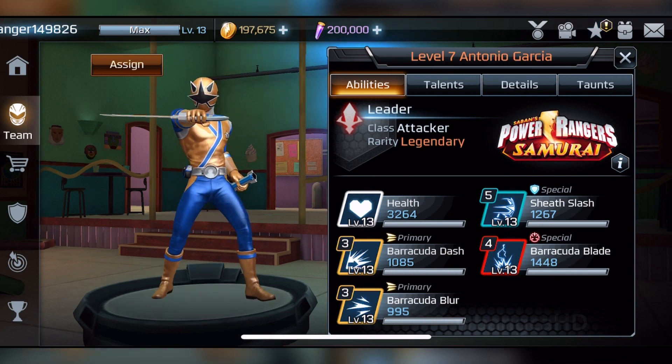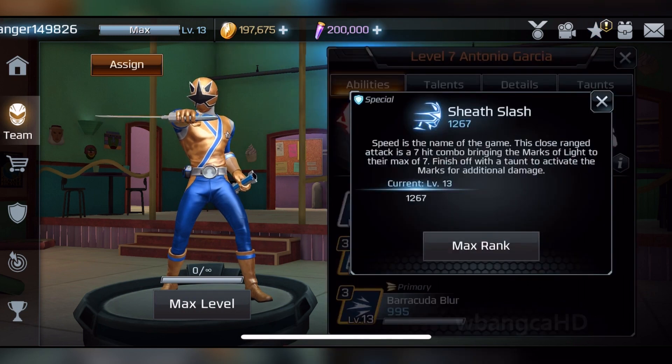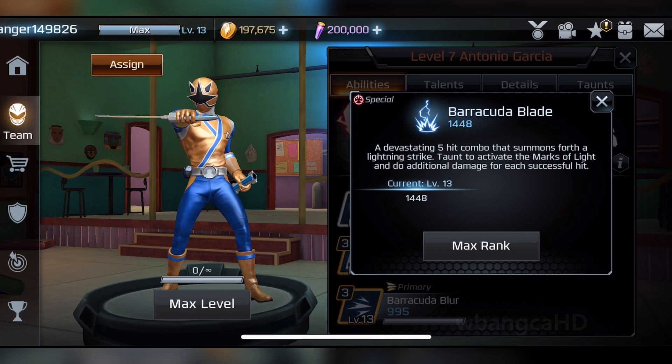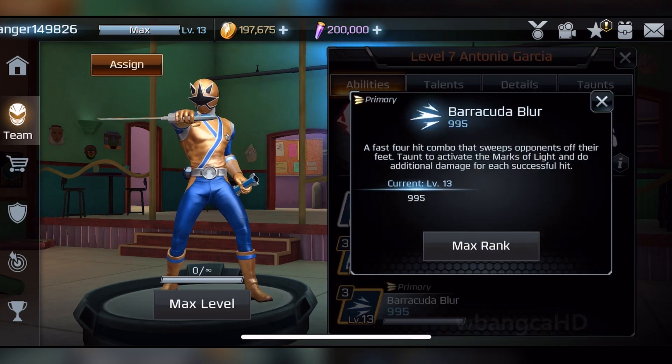Let's go into the moves a bit. This is a blocking attack. And you got the slash here. You got this blade blur — a fast four hit combo that sweeps opponents off their feet.